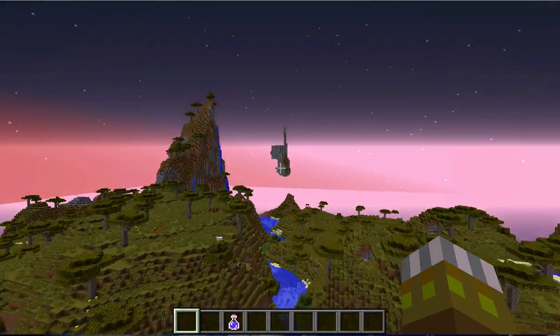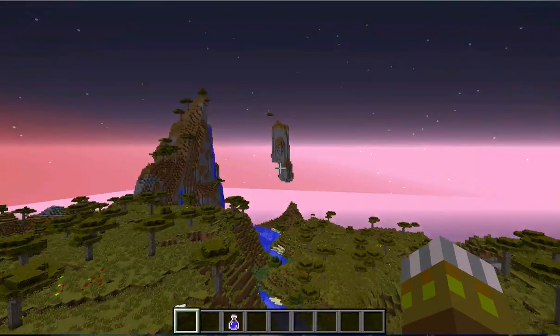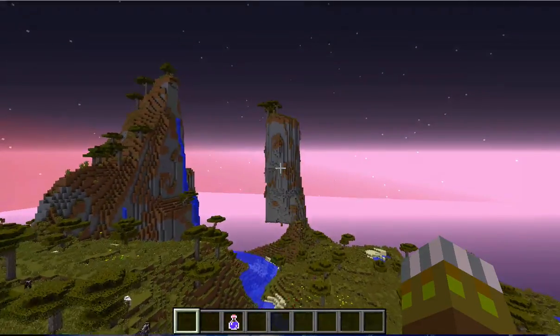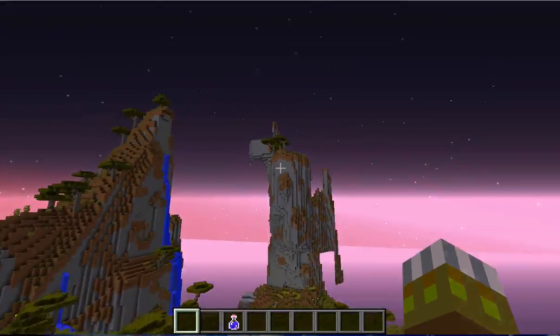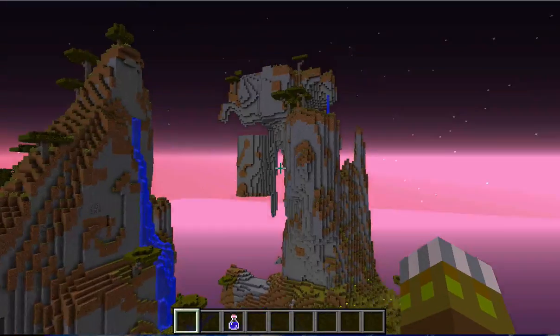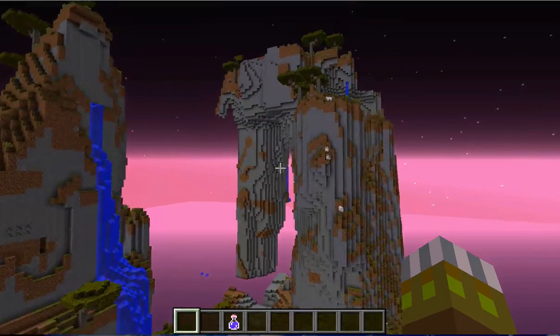One other quick thing to note: just over here we've got quite an epic savannah M biome. Really quite cool — it cuts right through and kind of overlooks the town. You could do something pretty amazing over here.